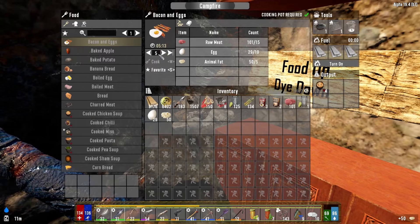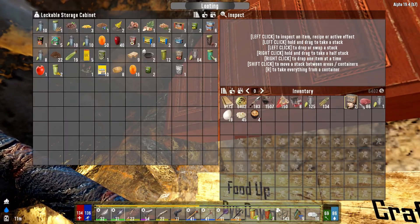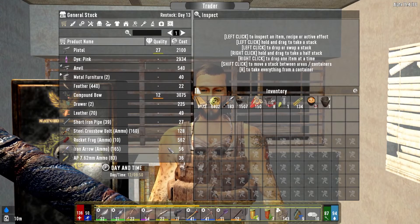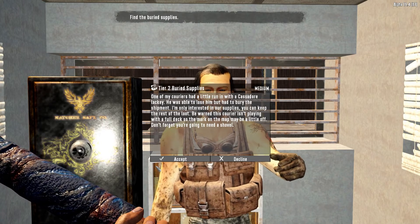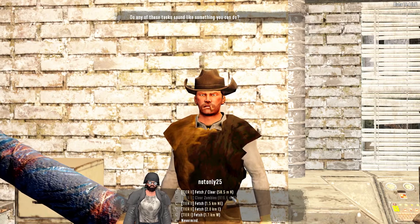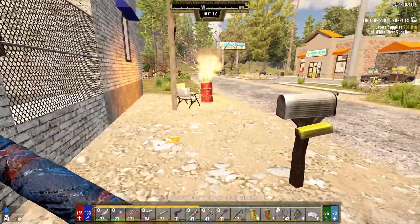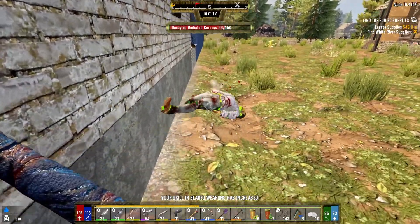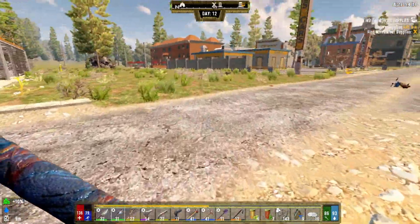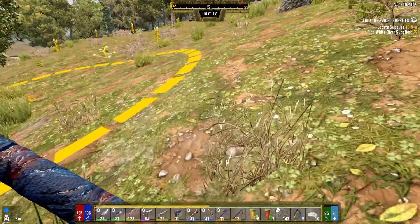We can make 14 bacon and egg - I'll just make five to get us through today. Bacon and egg on standby, that's good. Let's take our daily vitamin, get that wellness up as much as we can. It feels nice to be moved into our own little place. He restocks tomorrow - good to know. He's just got a load of buried supplies, we'll do one of them. The other fella has a fetch-clear, but it's probably too close to the trader guards so we'll take the buried supplies job.